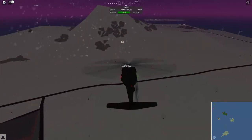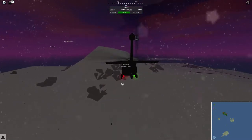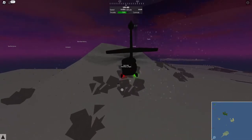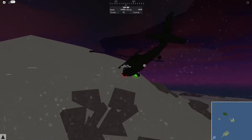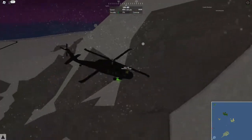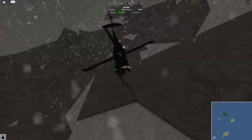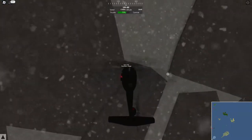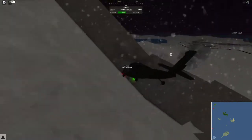How do we go down - do we just decrease the throttle? I think that's how that works. Let's go over to the mountain here - it looks like there's a hole in the mountain. Can we explore? Stop, stop! This is not where I wanted to land.